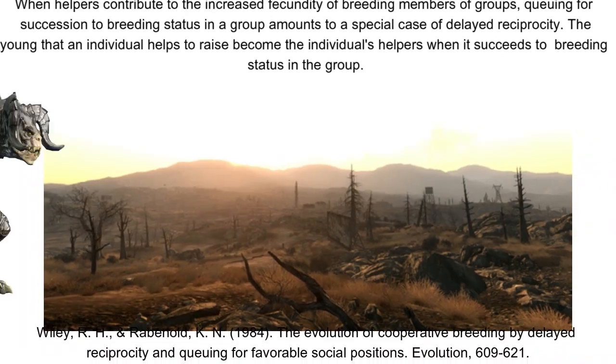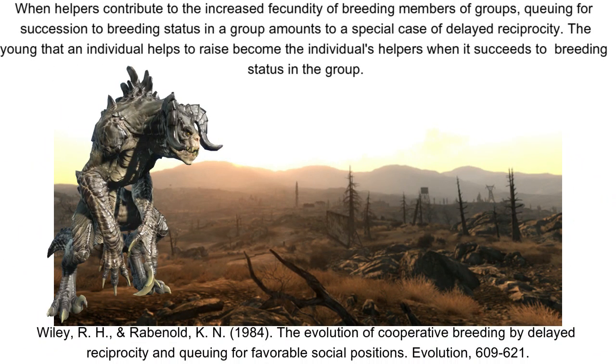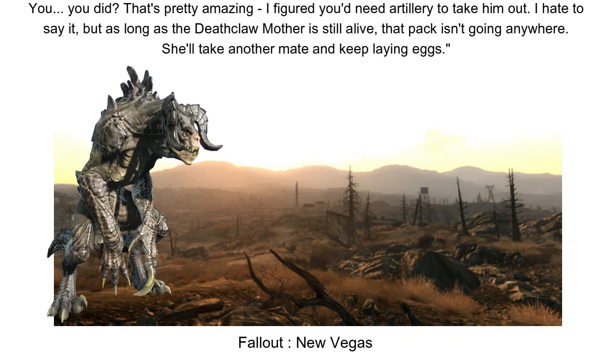You also stand to inherit your parents' territory upon their death, so it can be well worth forgoing your own early reproductive success to ensure a good home you're familiar with, that'll have benefits for your own offspring later. Dialogue with Chomps Lewis also seems to suggest that if one of a breeding pair is killed, another Deathclaw will slot in to take its place. It's worth noting that the offspring the rest of your family produce will still be closely related to you — your siblings are as closely related to you as your own children would be, and so by helping your parents raise their offspring, it's still a productive move genetically overall. This is known as kin selection.